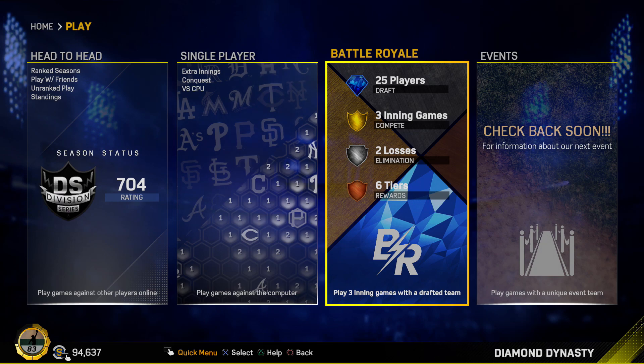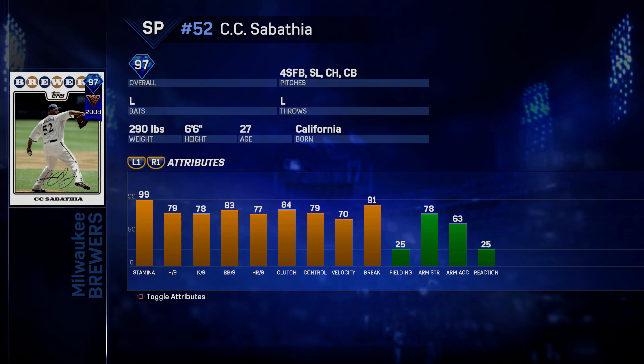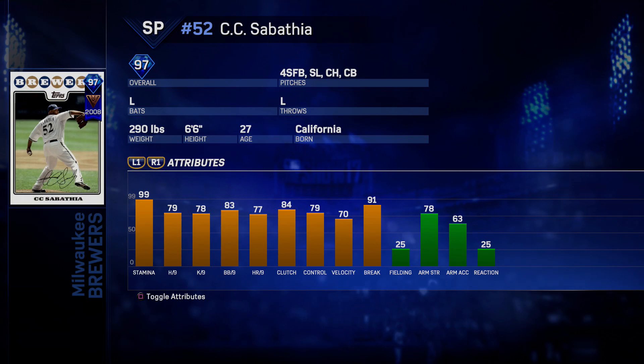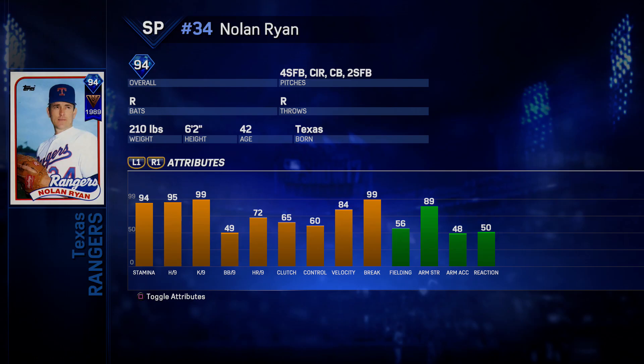We also have new set five standard packs with two new exclusive rewards inside. The first one is a 97 overall impact veteran CC Sabathia from 2008 — this is when he's with the Brewers. Look at the 91 break, 70 velocity, 79 control, 79 hits through nine, 78, 83, 87 walks and home runs through nine, 99 on the stamina. This dude is a workhorse, he's a beast — a really nice card to pull out of the set five packs.